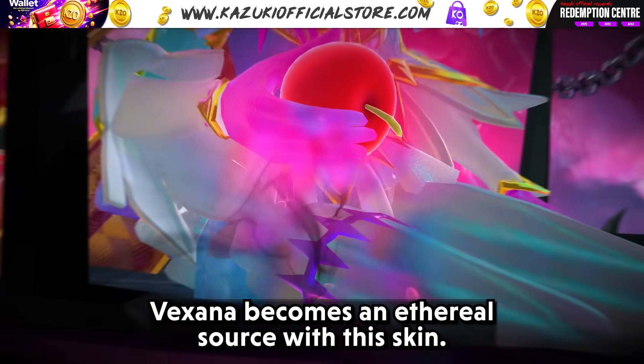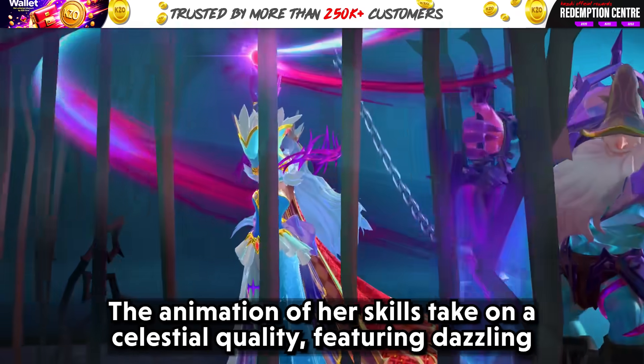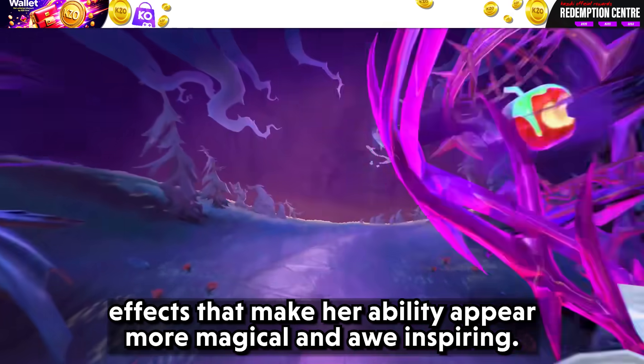Vexana becomes an ethereal sorceress with this skin. The animation of her skills takes on a celestial quality, featuring dazzling effects that make her abilities appear more magical and awe-inspiring.